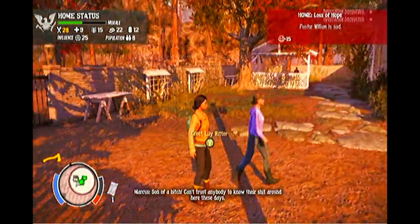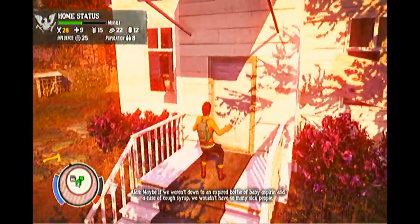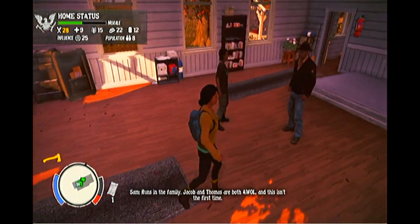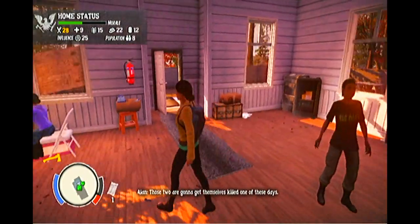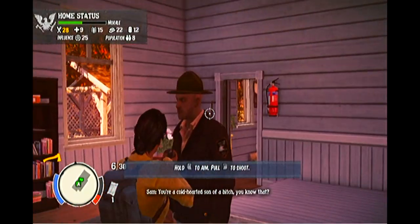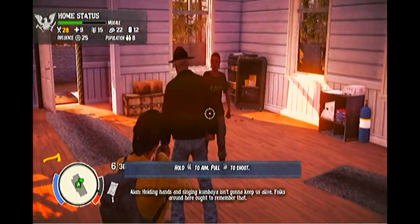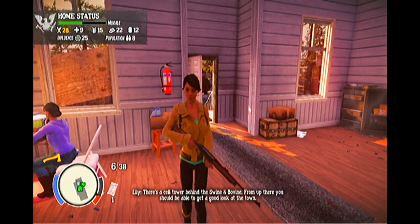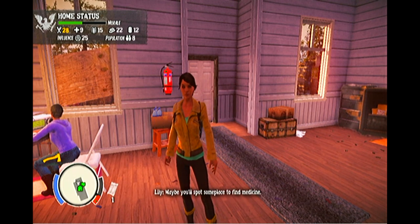That is it for this part of the prologue — the prologue's over and the main game is on its way. We basically have to find medicine for Ed. Alan is complaining to Sam, and this is our first storyline mission, which we will do in episode two.